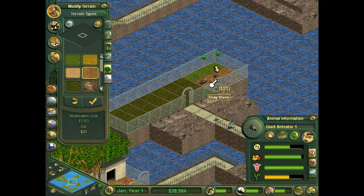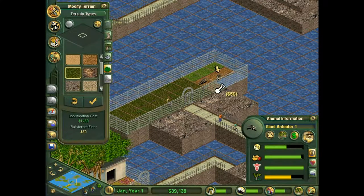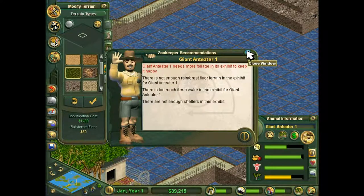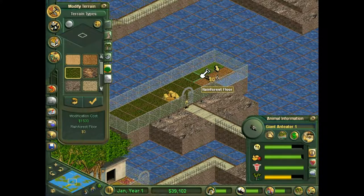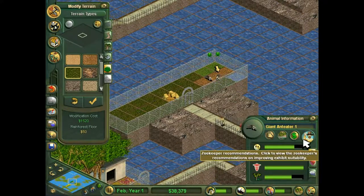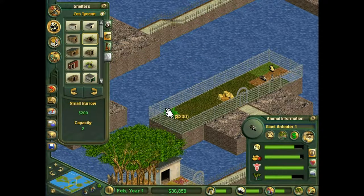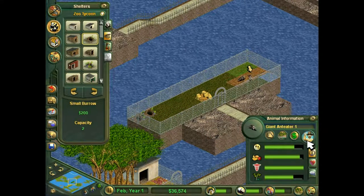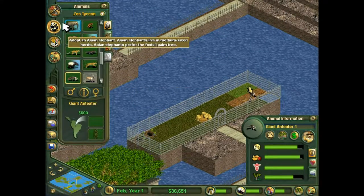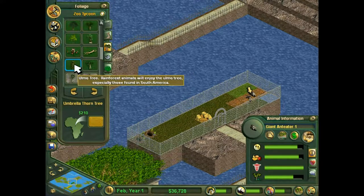I don't know for certain if anteaters are a popular animal. All I know is that they're cheap, they don't take up much space, and I happen to really like them. What do you mean too much fresh water? You were happy with it before. They like the small burrow. I'm going to put a second burrow in there so that they can breed without me having to baby them — pun intended.